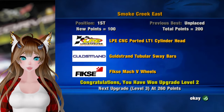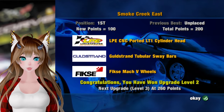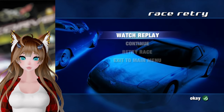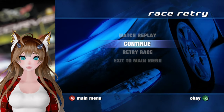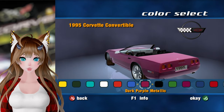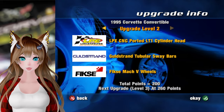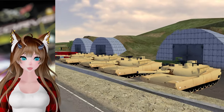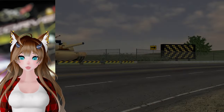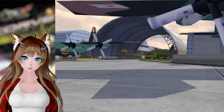Anyway, we got ported cylinder heads, tubular sway bars, and Fisk Mach 5 wheels. We got an air base race - look at those wheels though. We'll go with a nice green - a very nice green. It is very nice. So if we're back at the air base again - not a huge amount of tracks in this game, but at least the ones it does have are usually pretty unique from each other.